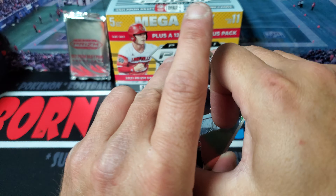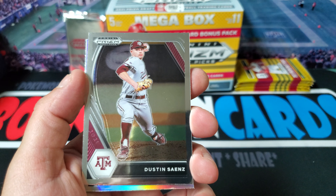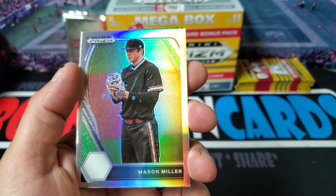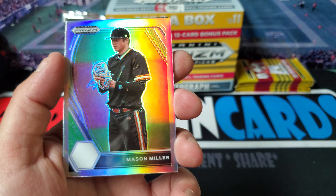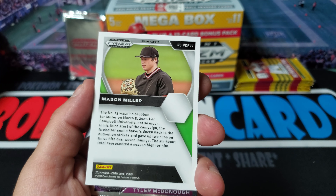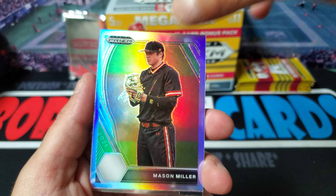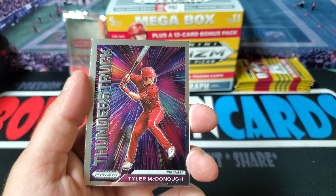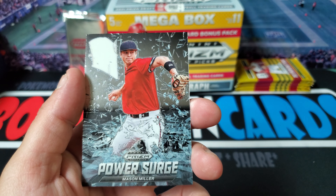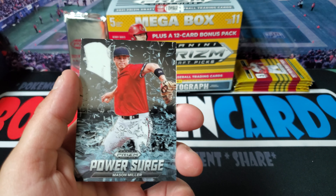Looks like we got a silver here. We got Edwin Aroro, Dustin Sands, and our silver is going to be Mason Miller. That's kind of weird - he's got no logo in the bottom left. I wonder if that's like a variation card or something. It's different. We got Tyler McDonough with the Thunderstruck and then another Power Surge Mason Miller. Very cool.